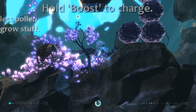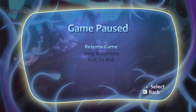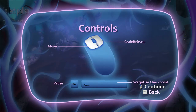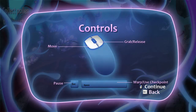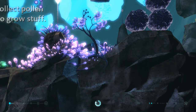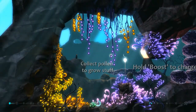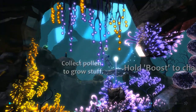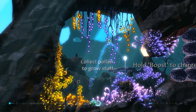Hold boost to charge. Well, what do you think boost is? Think it's enter? Nope, it's not enter. What if help and options would tell me? Controls! Move, grab, pause, warp... where's boost? Continue. Well, that's an Xbox controller. So I don't know what boost is. Oh, I can also move with the mouse. That's good to know — that's much better than the arrow keys. That, as well, would have been a good thing to know.